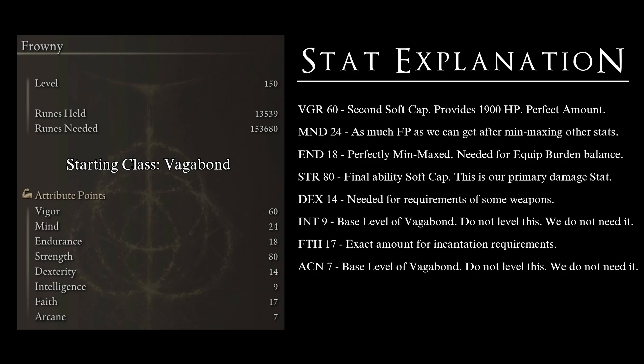Strength at 80 is the final soft cap, giving us the best scaling possible with our weapons — going above 80 is generally not worth it, as the returns are very low. Dexterity at 14 meets the requirements for a few key weapons that give this build additional versatility. Intelligence at 9 and Arcane at 7 are the Vagabond base levels — we do not increase them at all. Faith at 17 is the minimum needed to use all the incantations that power up this build, including multiple support spells and a few offensive tools.